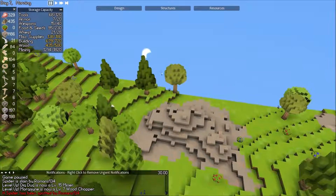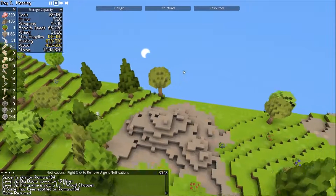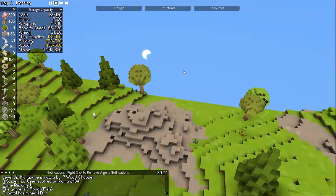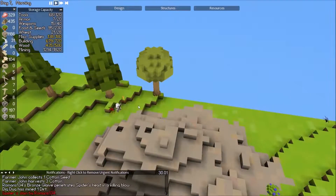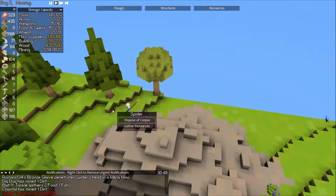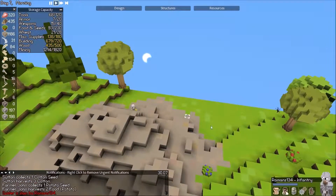Let's charge this guy — hey, look at the little moon, it's adorable! Get him — good job. Gather resources, get this guy before he digs into the world.